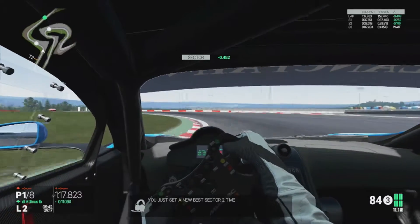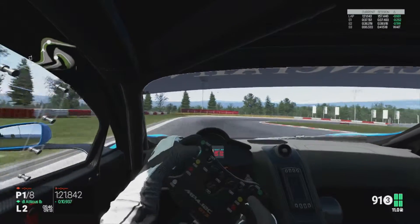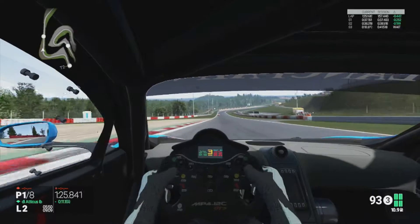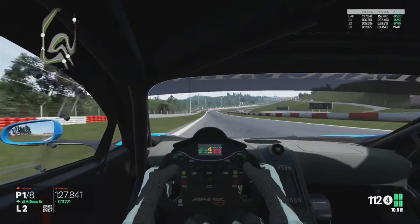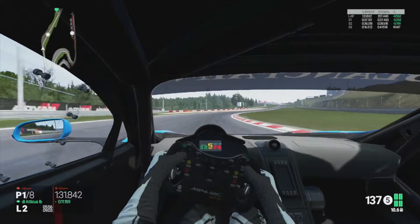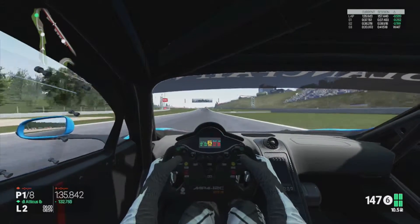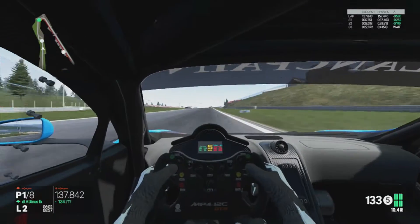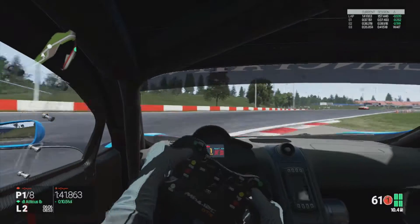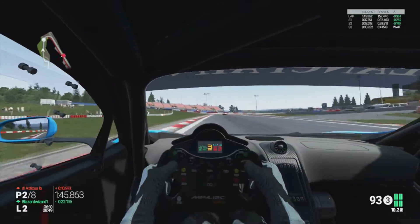Now heading up towards turn ten at the Kumo curve — drop it down into second just at the apex so you get the turning. Coming around the bit curve, now heading up towards the Advan Bowling — apparently I didn't even realise this corner had a name, I just thought it was a little right-hand kink. Now coming up to the last chicane, braking just where the white line goes across the track. That exit probably cost about half a tenth.